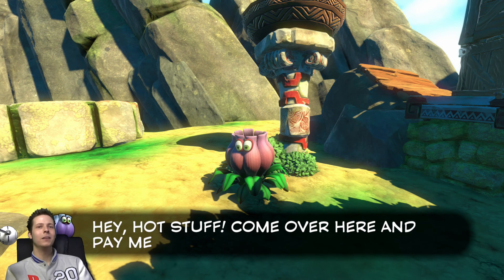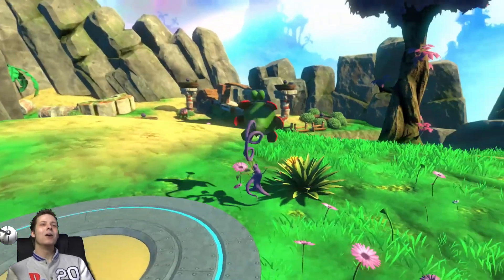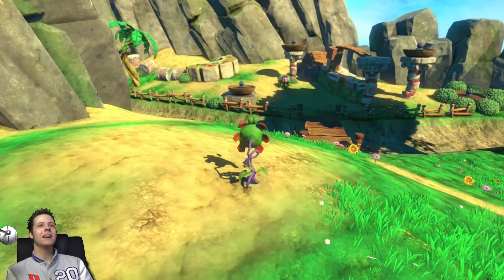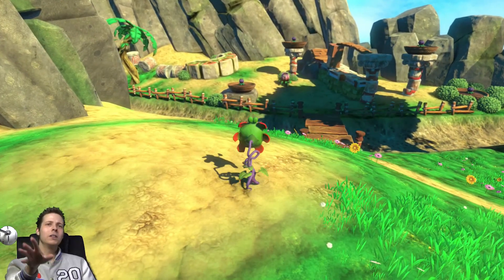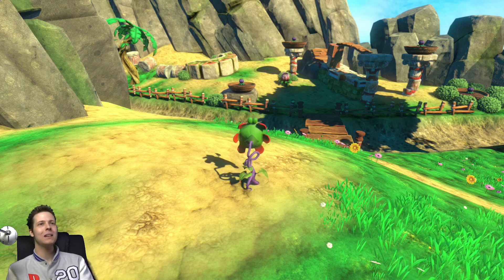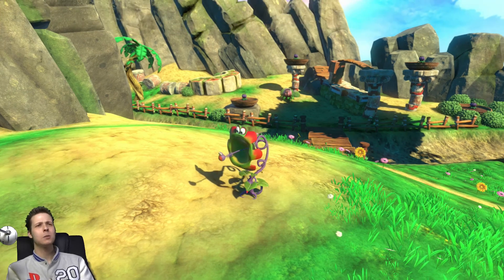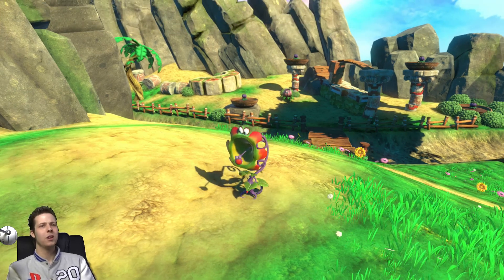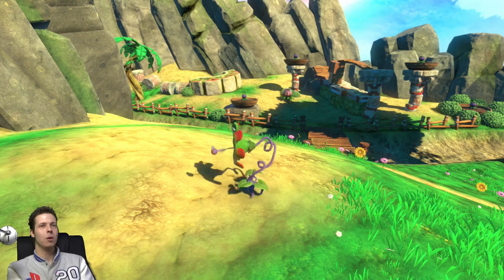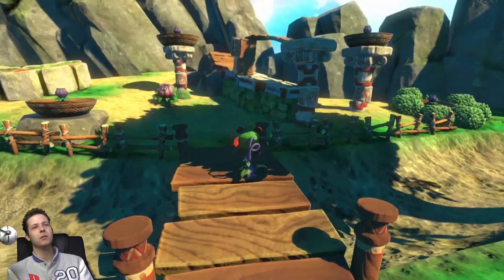Hey hot stuff, come over here and pay me some attention! Now these flowers that you can see here — you'll see them all over this island, all over this level. You speak to them but they don't want to talk to you when you're Yooka and Laylee; when you're the flower they don't mind. I don't think speaking to the other flowers is that important — the only one you really need to chat with is this one right here; the rest are just there to bother you.